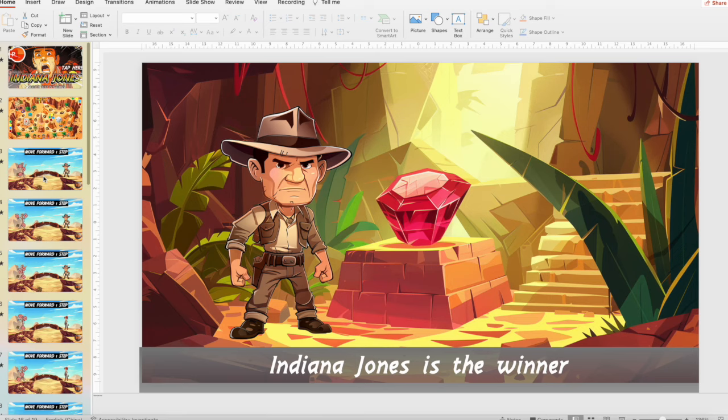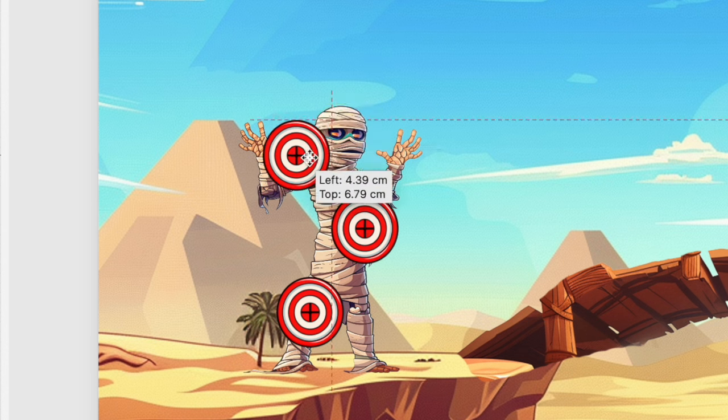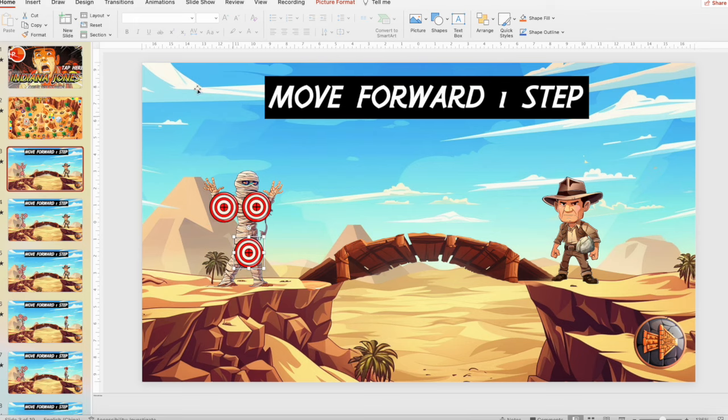Now let me show you how to mix the targets for each mummy. You just select the target and move it to another place — like this, like this, like this — and then save the PowerPoint. And that's it for the mummy part.